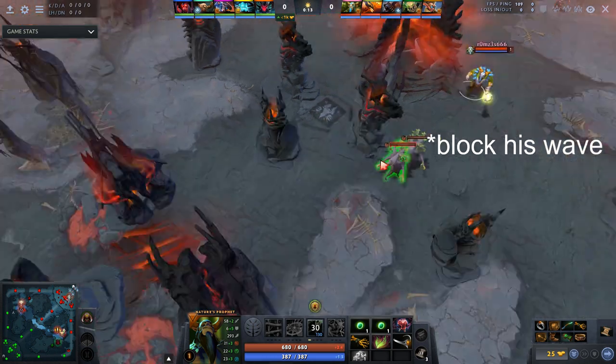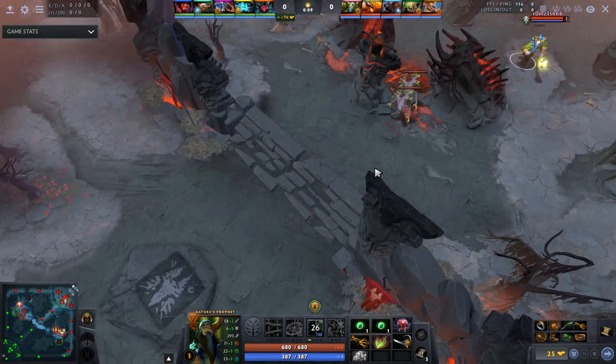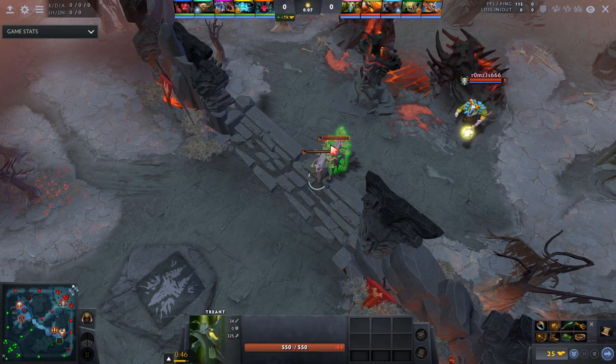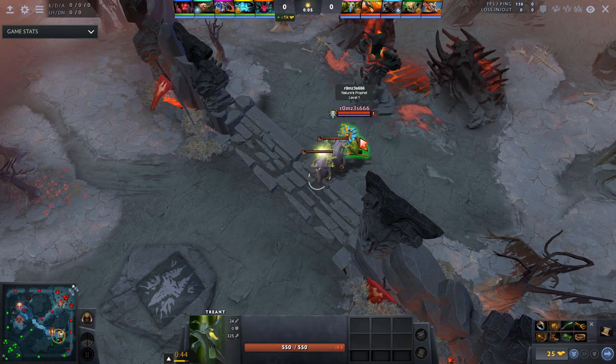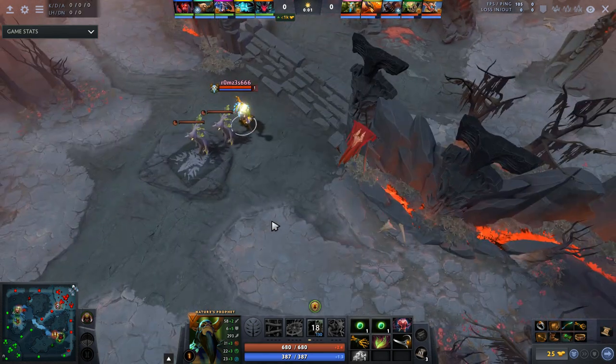He could also go forward and fight for runes, but he opts for the block. Of course it's very easy to block if you have two treants plus your main hero — you usually get a much better block than the enemy hero.